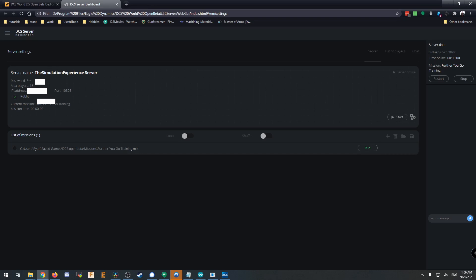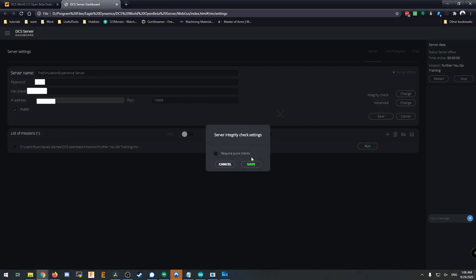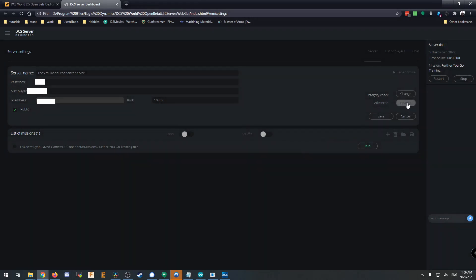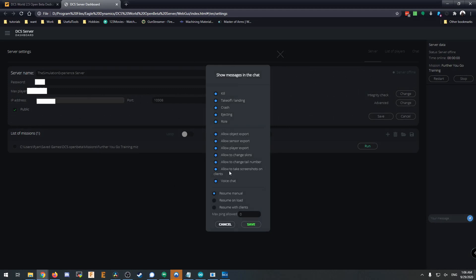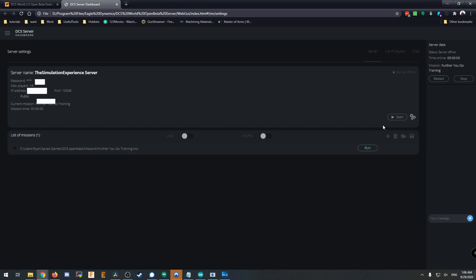If you want to do things like change the name, change the password, max players, anything like that — hit the little settings button. You can change the server name, password, maximum players. That IP address is just your IP address and the port you'd like it to run on. Public or not determines whether somebody has to punch in your IP address or if they can find it in the search menu. Things like integrity check are required for your clients — I don't tend to require that because I have mods of my own. Then just what kind of messages you'd like to pop up in chat. Save and cancel — I don't need to make changes so I'm going to cancel.